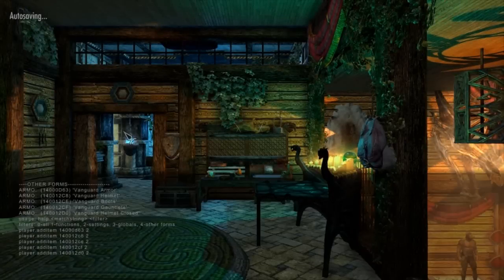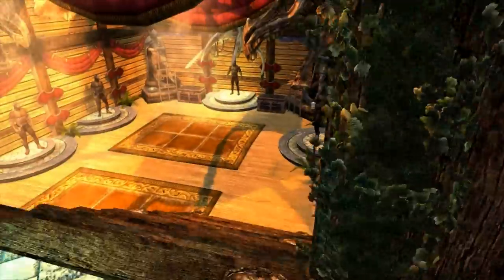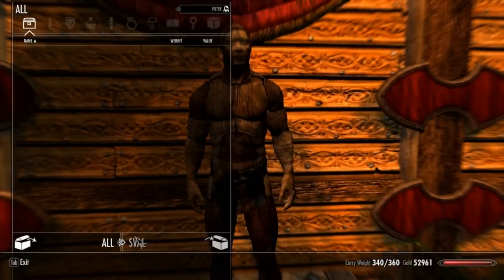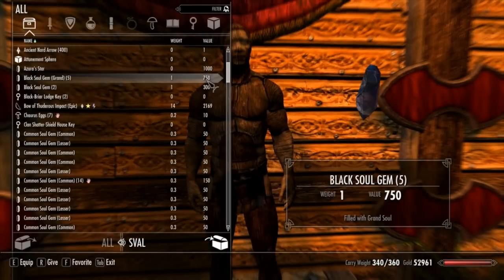So if you just do 'player.additem', whatever the ID is — for example, here we'll see: 'additem 14000D63'. If you put a 2 after, that's how many items you want — after that you'll get 2 armors. The reason I did that is so I can put it on a dummy, so I can showcase the open and closed helm as well.